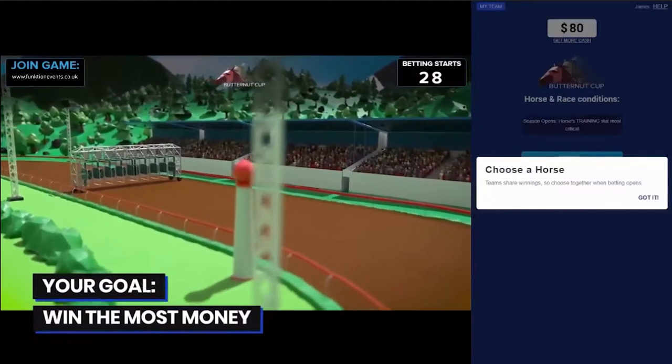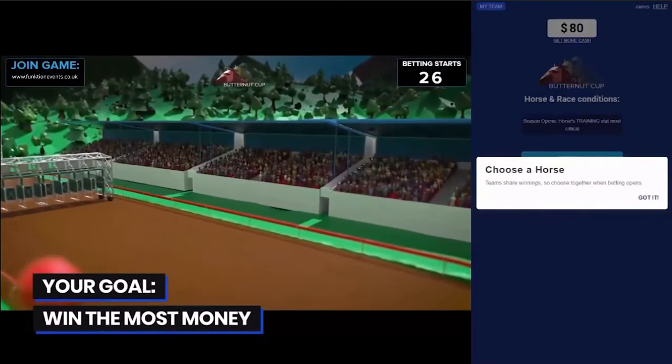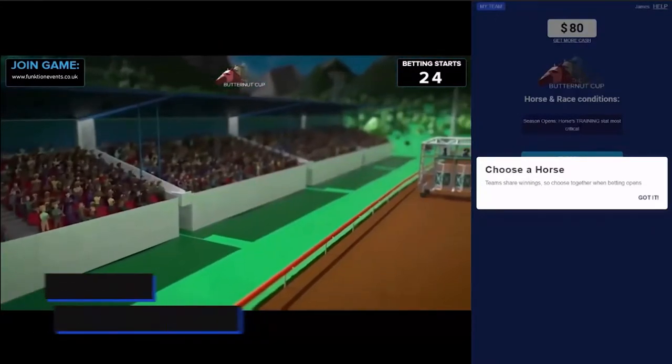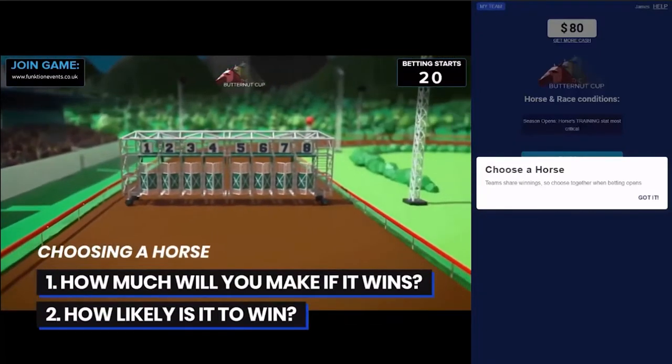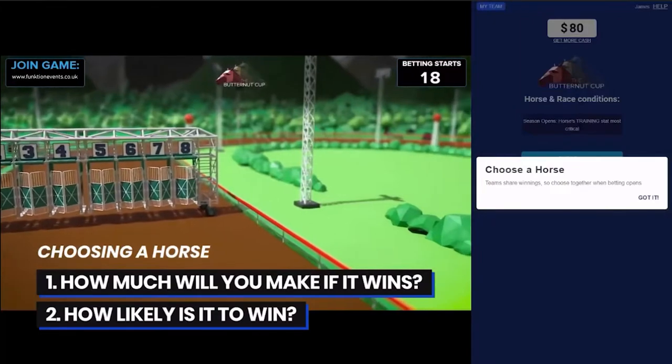At the Races is a team game, and the team that wins the most money will win each race. Your team will make money by choosing a horse. You'll want to know how much you'll make if that horse wins, and how likely it is to win.